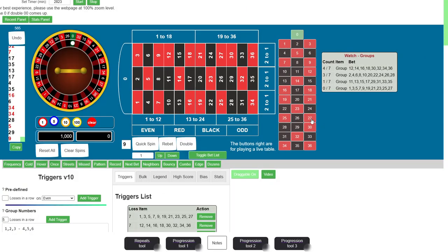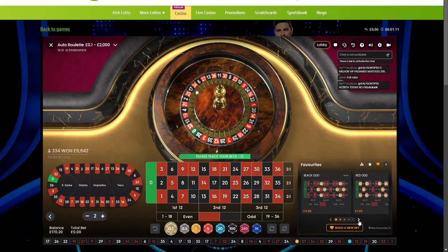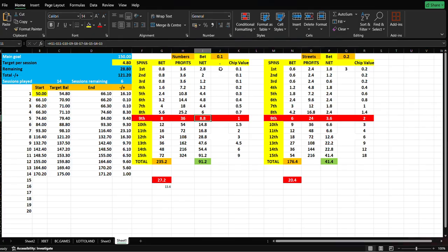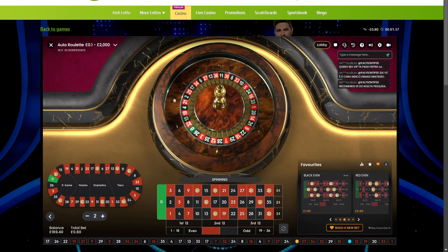27, 19, 22. So 27, 19, 22. And we got 26 right here. So this group right here can go missing for a really long time — 17. This was the group that was missing for 28 spins. This is red even. So we're going to look for red even. So red even, we only have 8 numbers. With this one, I'm willing to go all the way to 9 progressions.